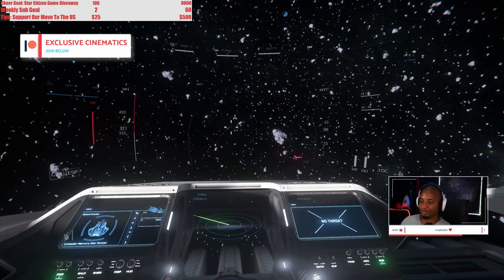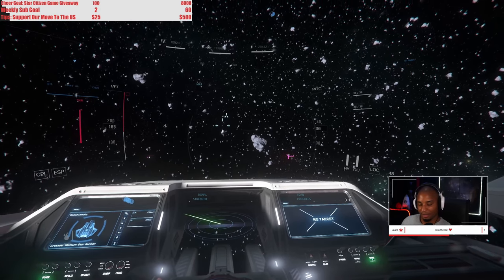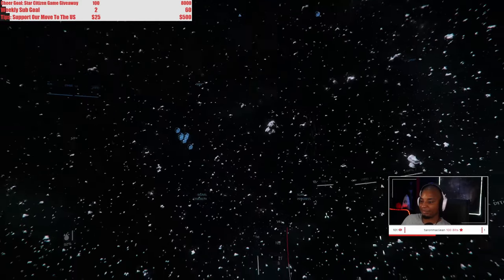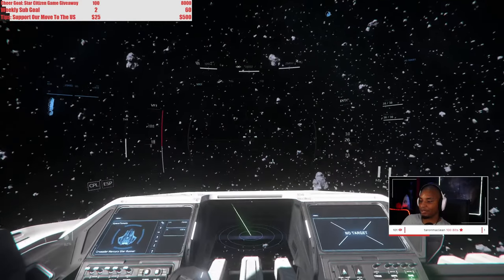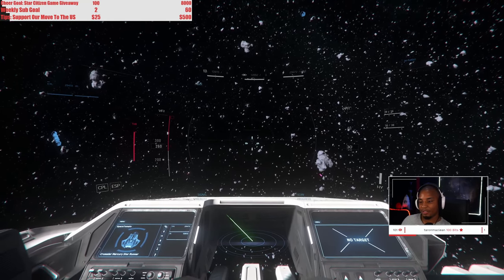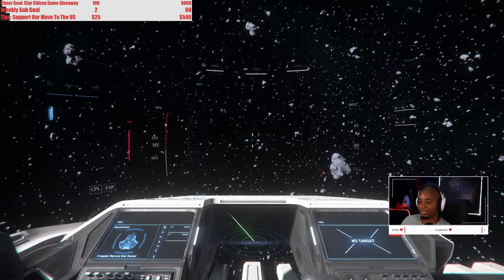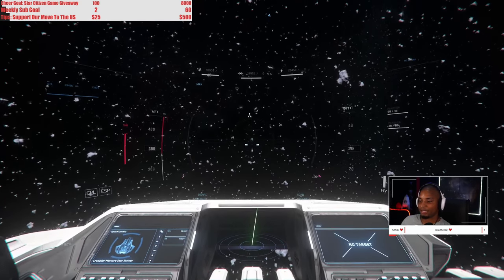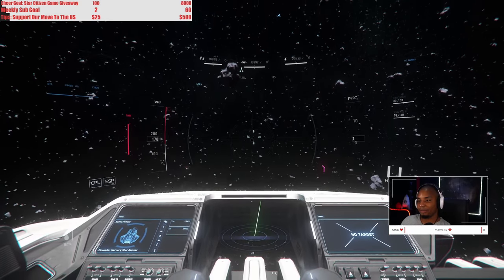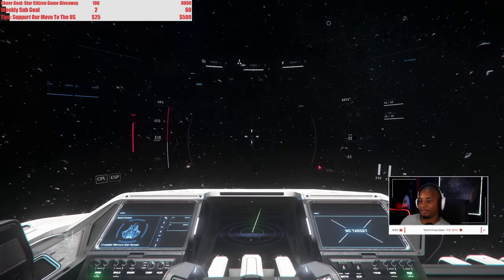Today we're testing the newest exploration mechanics: the new scanning radar and ping system, which has been anticipated for a while and is now coming into the game — ships first, FPS probably in the next update. It includes emissions ratings we can see up top, a velocity meter on the left, and boost along with thrust.